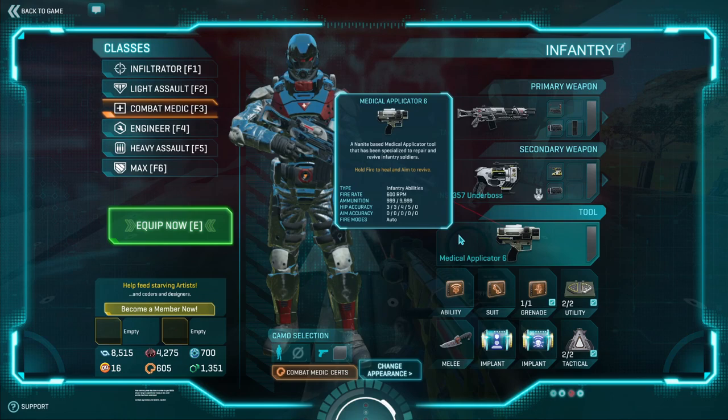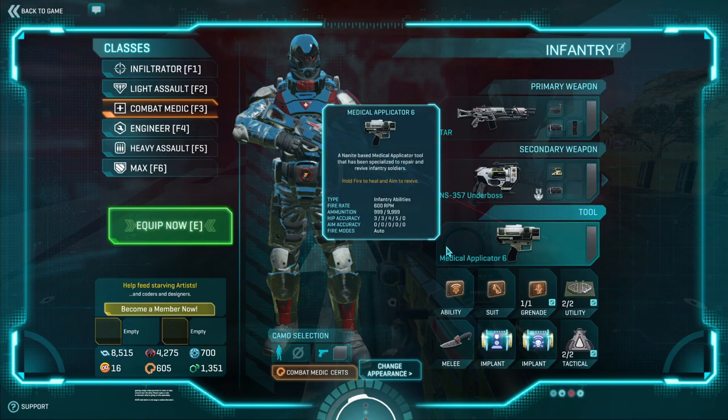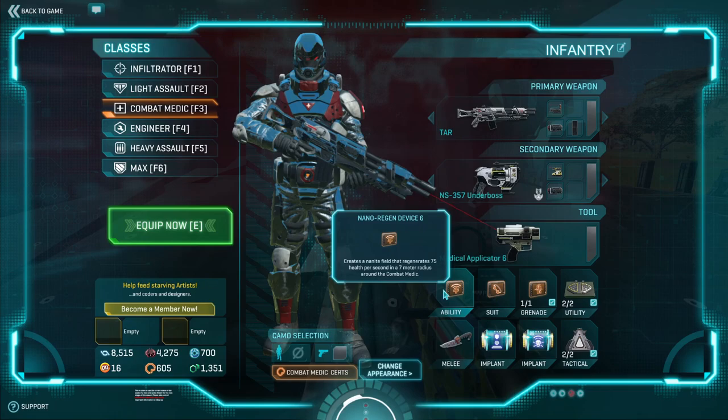Medical Applicator — max this out first. This is what gives you your res and heals. The more you max it out, the higher health people will be resed at and the quicker you'll be able to heal people. Highly recommend spending your certs on this first.